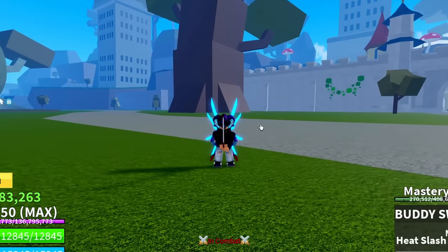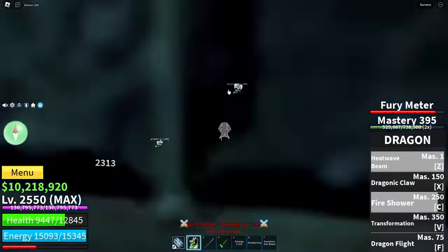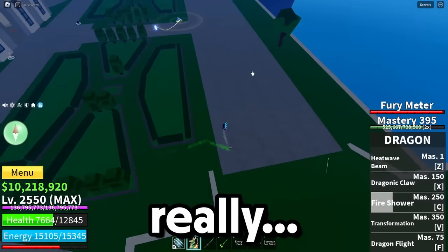Let's get into real PvP. Oh, look who we have here — an Angel V4, and an ice user. All right, let's do that. We hit this. This Angel V4 is going to be really dangerous.